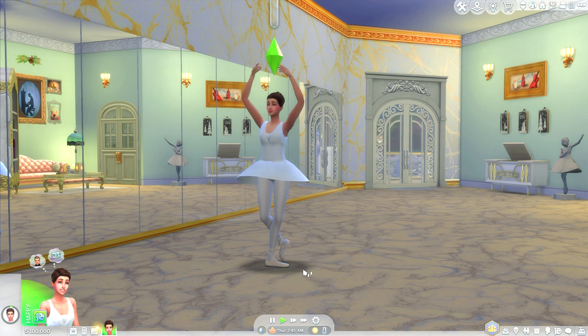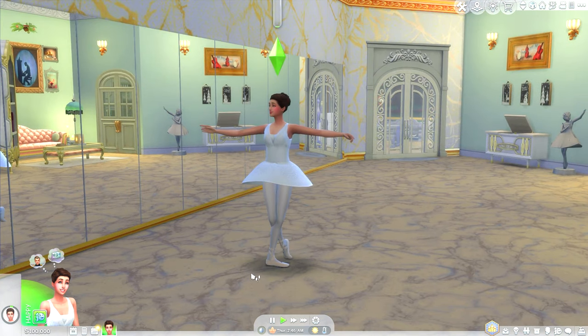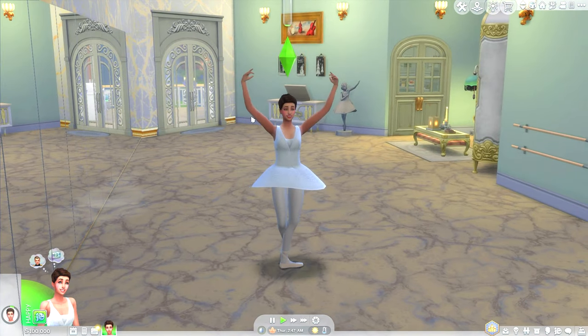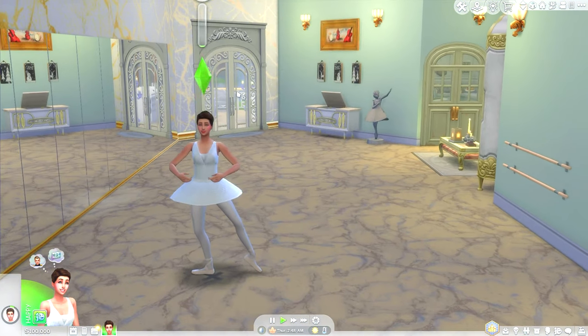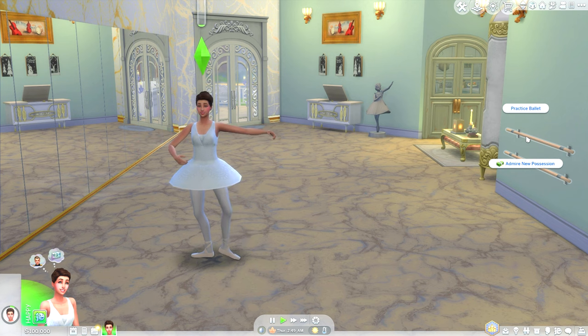You can see the dancing spot — the X marker — in the build/buy section. When you click on it, it says 'practice combinations.' This already looks very nice. I'm assuming they'll practice and increase their skill level. We can also practice ballet at the bar, so let's go ahead and do that as well.